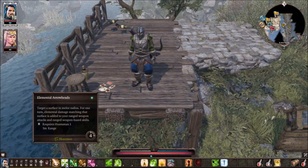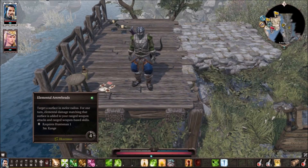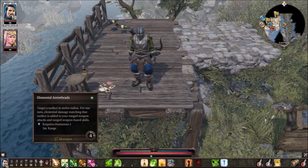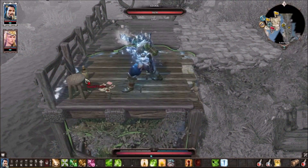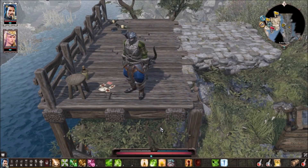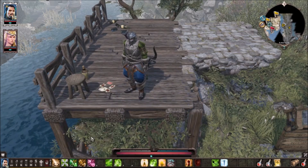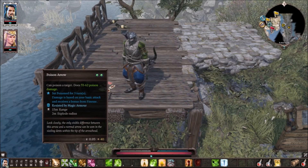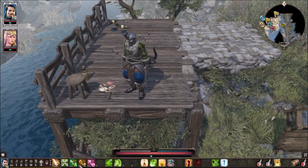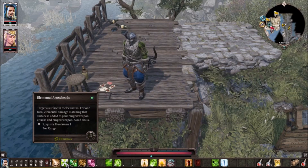Elemental Arrowheads gives me an alternative way of doing magical-based damage. Sometimes enemies have a ton of physical armor and I need ways around that. Choosing a good elemental surface is great because I can boost up damage, or if the opponent is bleeding I can click on the blood pool and get extra physical damage. It's a win-win and only costs one action point. I keep all my different Elemental Arrowheads together because they partner up really well.